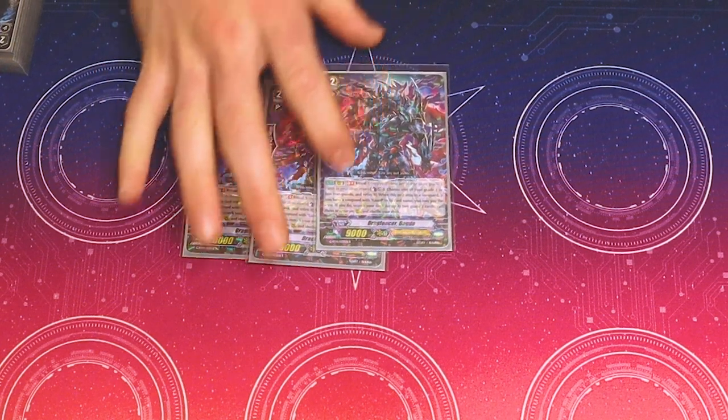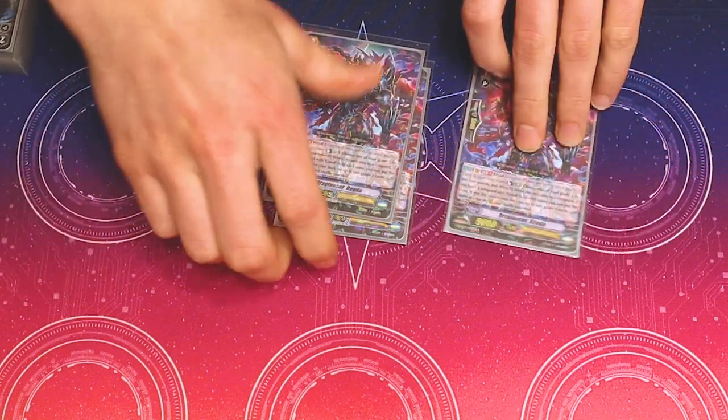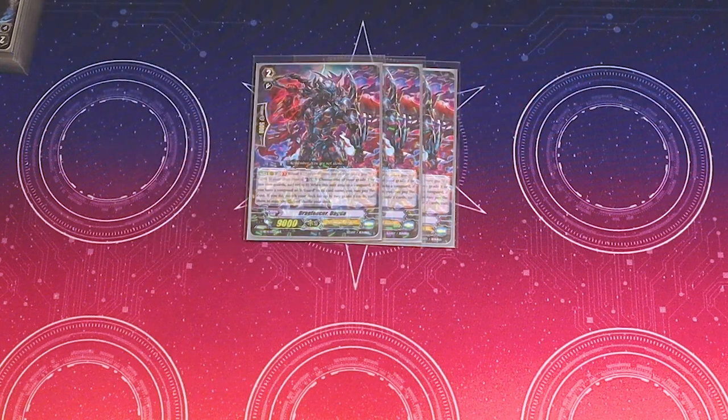You got one guy on the board. Sometimes people say the ideal play is to have two Dagda, but I think it's better to just have the one because late game I have just never been in a position where I have four to six grade 1s in my deck — that just doesn't seem like the ideal play. But he's your main offense. Late game with your G unit, it's just gonna kill. It's such a good card. There's a reason why people rejoice when they see this card hit your damage zone.